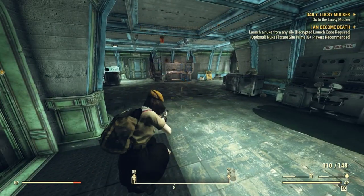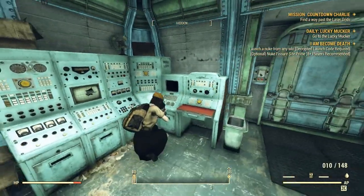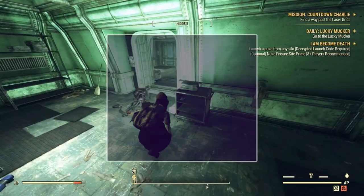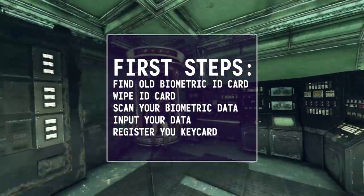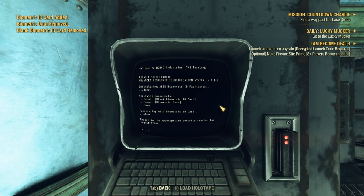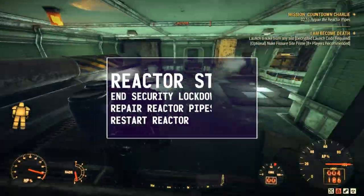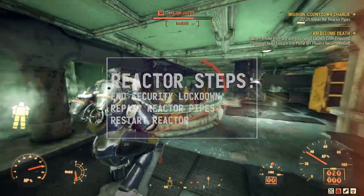This was my first time down here and I did this as a solo silo run — it took me quite a while as I wasn't familiar with the place. There are a lot of steps involved, like finding an old biometric ID card, wiping the ID card, getting a biometric scan, and inputting the data onto your new keycard. That and you have to be moving through the facility while fighting off tons of robots. Once you get to the reactor, you'll have to shut it down, repair the reactor pipes, and restart the reactor.